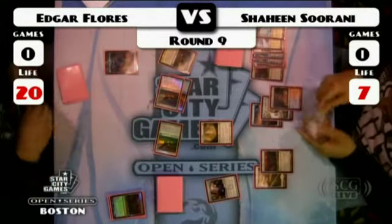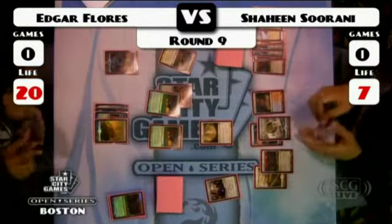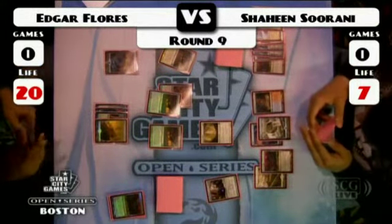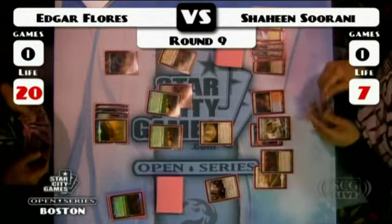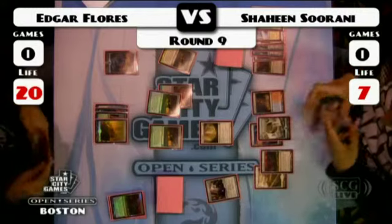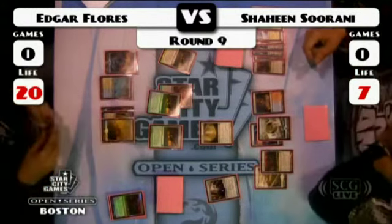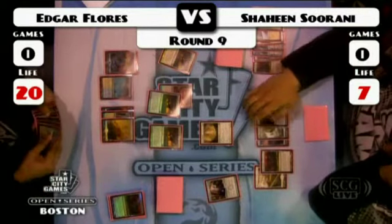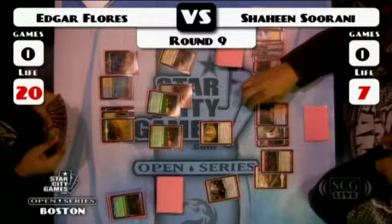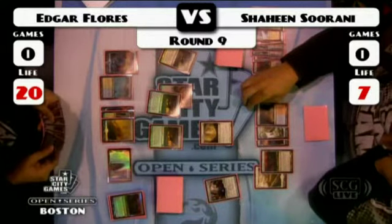Quite the opposite of me — I don't like foils. I like having them so I can trade them for value, because foil cards do the same thing as their regular non-foil counterparts. The Scalding Tarn from Shaheen is not finding that second white source — not going to get him extra white mana. He's been pinged down far enough that he's not excited about taking that extra point of damage.